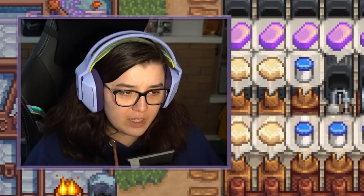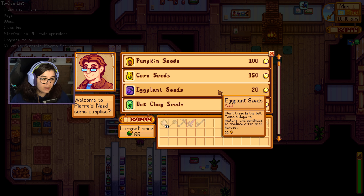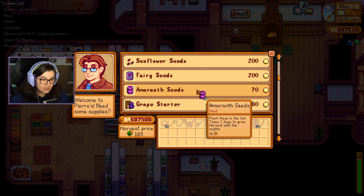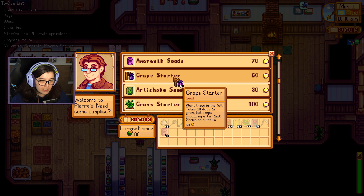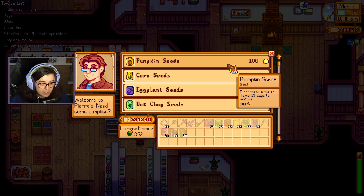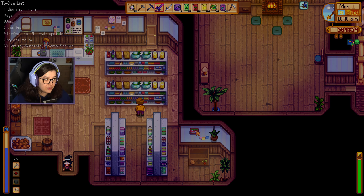Even though I have to go to Pierre's anyway, the logic makes no sense. Hello Pierre! We've got corn already, we don't need to worry about that. We want one lot of eggplant, a lot of bok choy, one lot of cranberries, and we'll do the wheat anyway. A lot of fairy roses, some amaranth — the grapes we have to do a bit differently. I suppose I didn't really even need these because we've been able to forage these in summer, but it's too late now. And then the artichoke seeds — we've got a sprinkler's worth of them — and then the rest is going to just be pumpkins. I'll get like 400 for now, that should do us for later in the season as well.